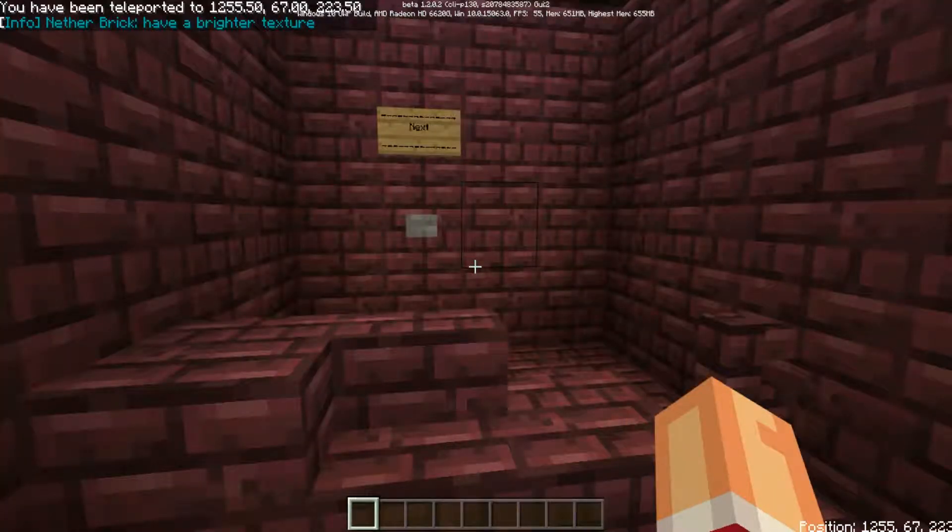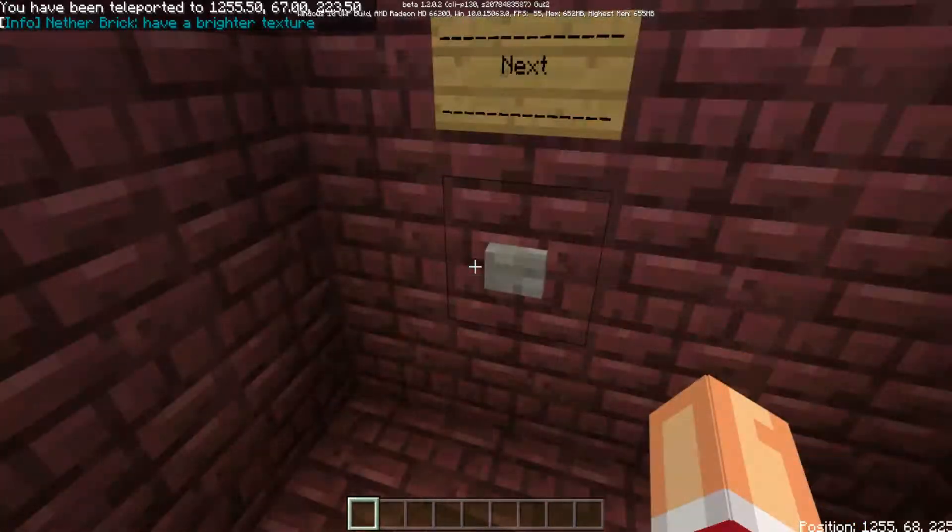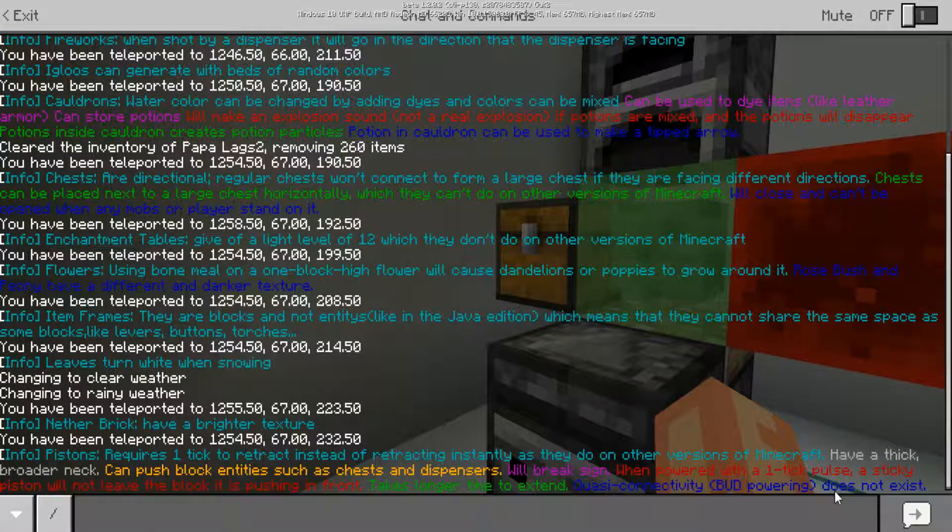Nether bricks have a brighter texture — yeah, that's pretty obvious, I knew that. Connectivity BUD powering does not exist in Pocket Edition.